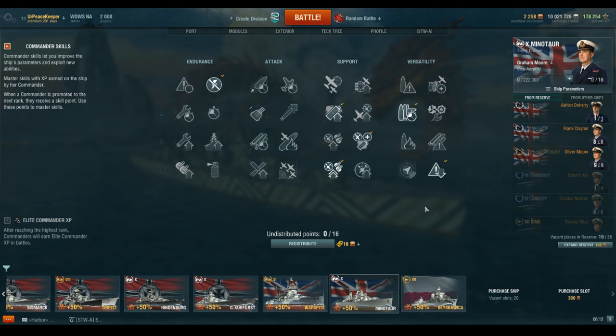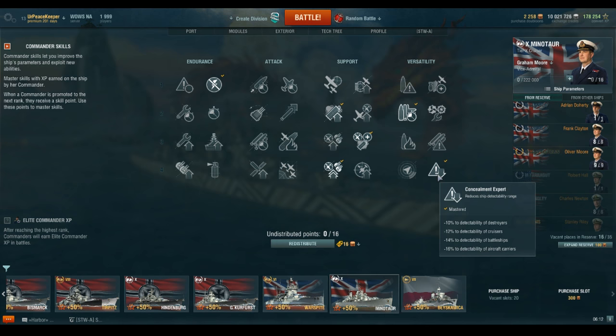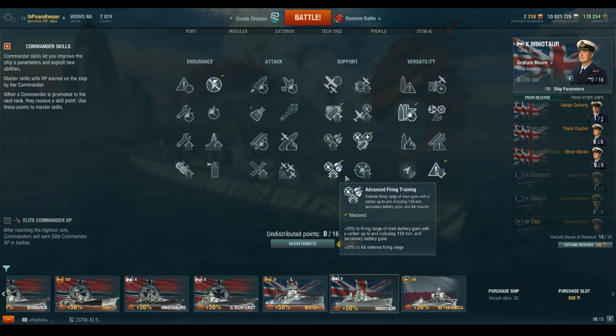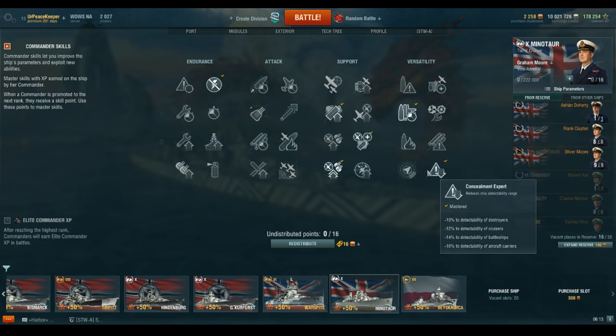The next skill I'm going to take is Concealment Expert, which reduces detection range by 12% — more of a survivability skill than anything else. There are not really any other AA-specific skills left. To round it out, our 19th point is Priority Target, which lets you know how many ships are currently targeting you with their main battery. So AA Build 1 is: Preventative Maintenance, Smokescreen Expert, Basic Firing Training, Advanced Firing Training, Manual Fire Control for AA, Concealment Expert, and Priority Target.